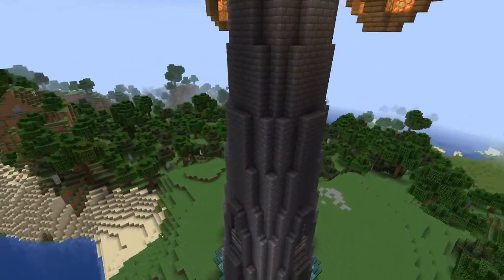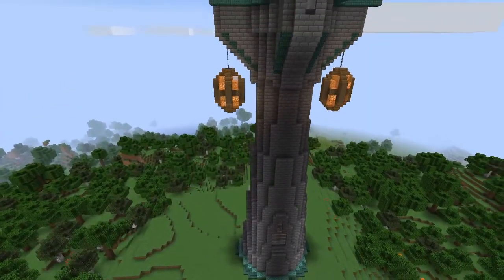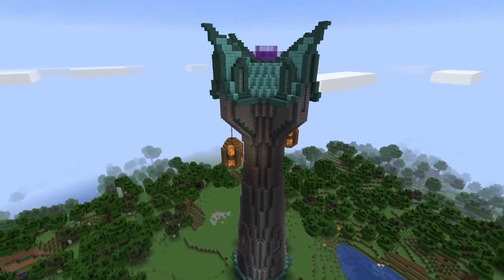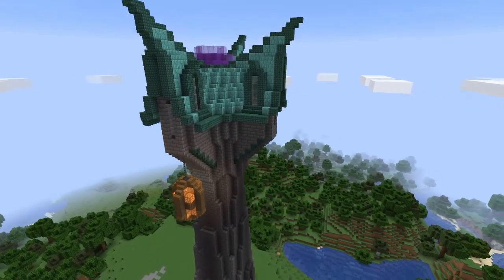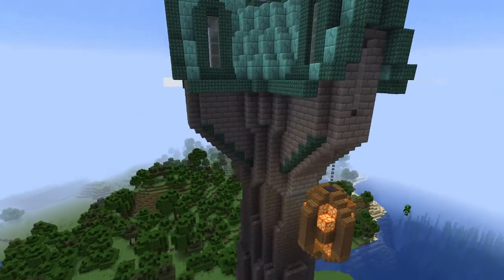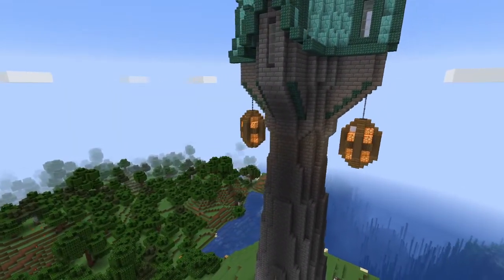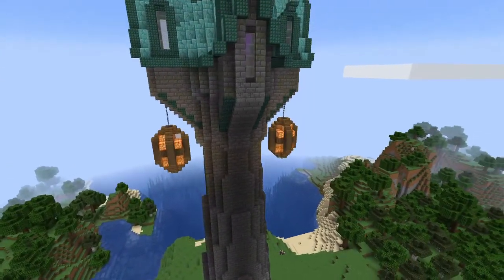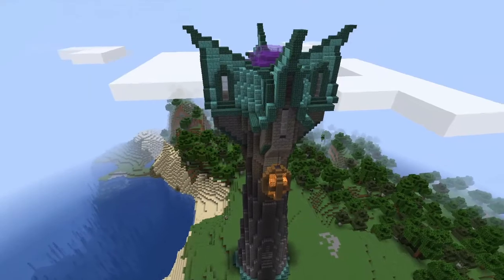Now I'm creating a bit more of a sloped feel on the entire tower with stairs and slabs. It's a little bit of a difference, but it's one of the most important differences in my opinion — it blends everything together and makes it look like one cohesive thing instead of just pillars towering up. I also decided to change out the texture of the stone brick to mossy, cracked, and normal stone bricks to give it that weathered feel. I did this using a brush so it's completely random, and I do like the outcome.